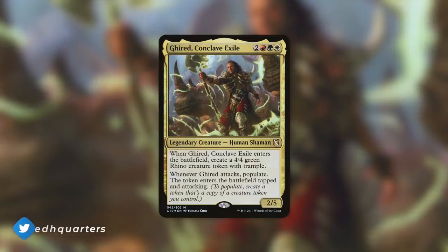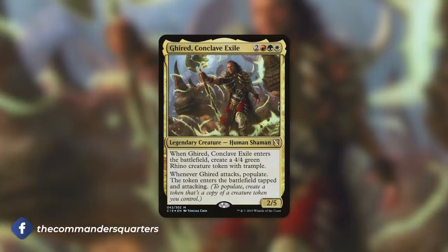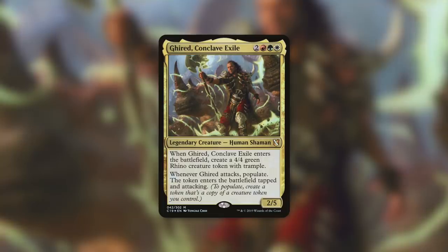Today's episode is going to be on Girid Conclave Exile, with a focus on creating a ton of beast and insect tokens and having a sub-theme of land Reclamation. Girid is a 2/5 human shaman that costs 2 red, green, white. When he enters the battlefield, you create a 4/4 green rhino creature token with Trample. When he attacks, you populate — the token enters the battlefield tapped and attacking. Populating means you get another token of a creature token you control.